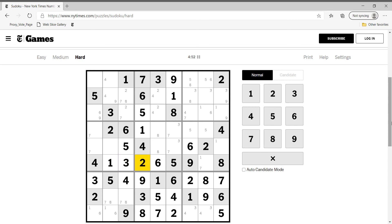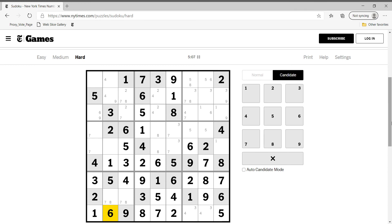Therefore this has to be one, and this is seven. Now we know seven can also be here, but this is six and this is one, so this is six. Six is vertical. Now one has to be here in this box, so one is here.